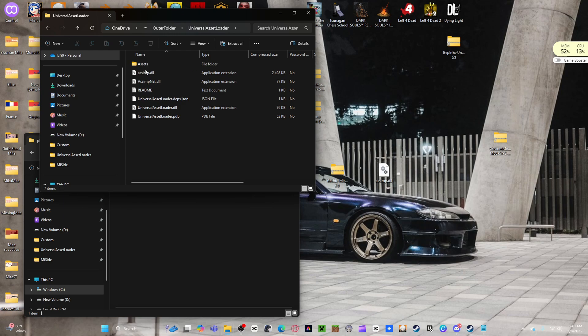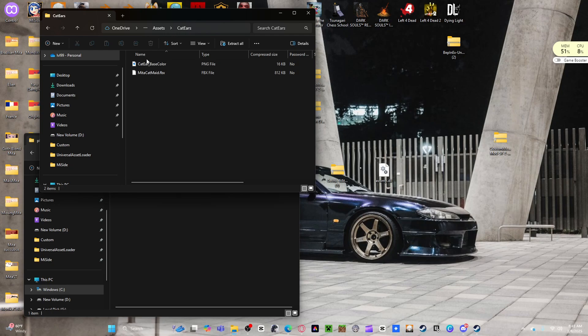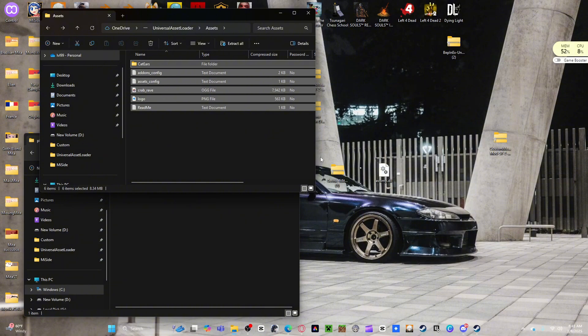Once that's done, you have all these files. Your assets file - this is where you add your mods. You can only add one at a time because the add-on configuration files all have the same name, so if you stack them they'll crash into each other and it won't work. For cat ears and stuff like that - that's good, just get rid of it whenever you have a new file requiring Universal Asset Loader.